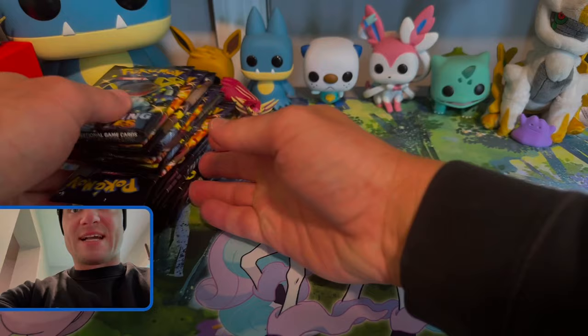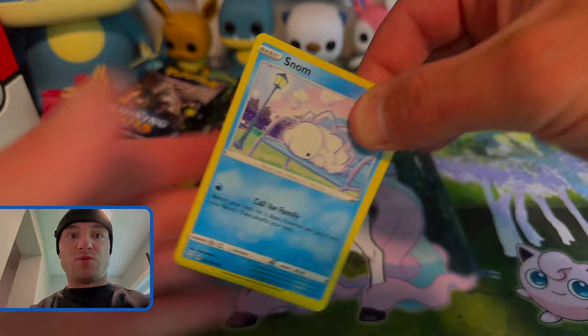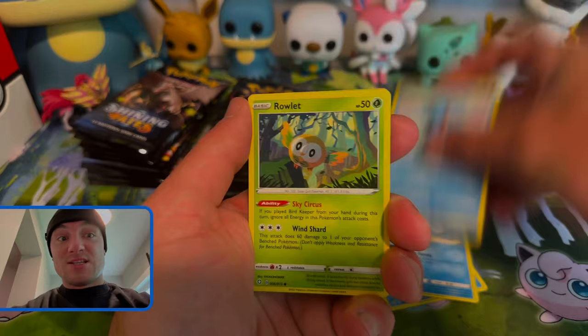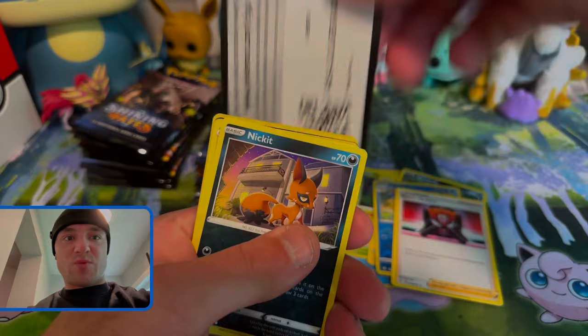I've got them separated — 10 and 10. Let's jump into this first one. It feels all flimsy, like this box was resealed or something, but who knows — it could be the good box. Four from the back, lightning, psychic — come on now! All I really want is the Zard. I have like everything else. These packs feel weird — I don't know if it's just because I'm used to opening Scarlet and Violet now, but they don't feel the same.